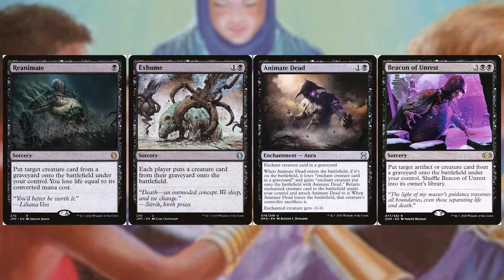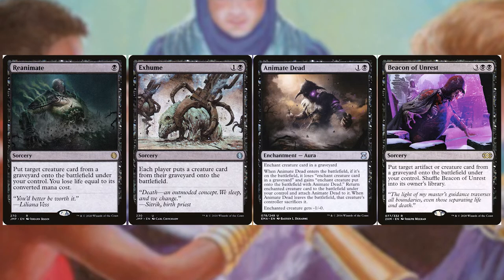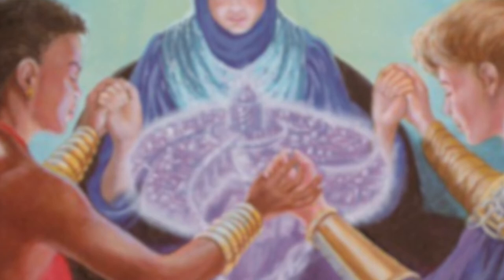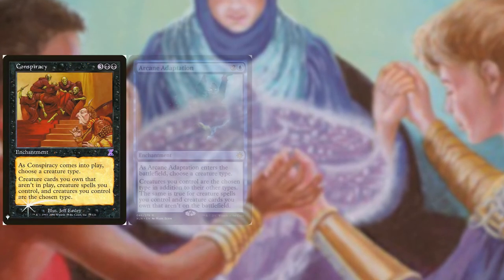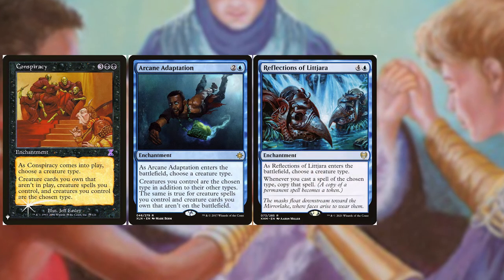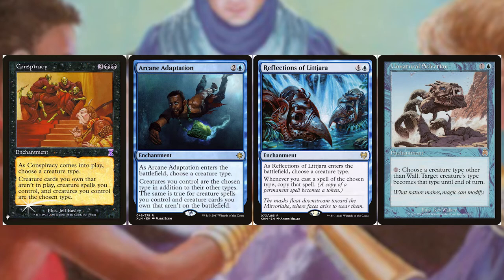Other ways to consider building this deck include adding creatures that give additional firepower while taking advantage of Krothuss's flip side. To ensure all creatures qualify as Krakens for the double token trigger, consider cards like Conspiracy from the list, Arcane Adaptation from Ixalan, Reflection of Lithara from Kaldheim, and Unnatural Selection from Apocalypse. These cards allow you to make all your creatures the same creature type.